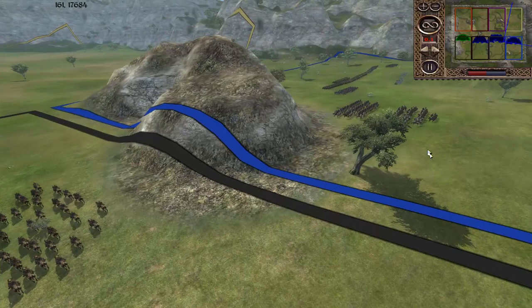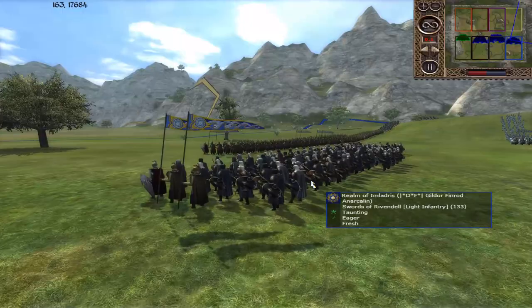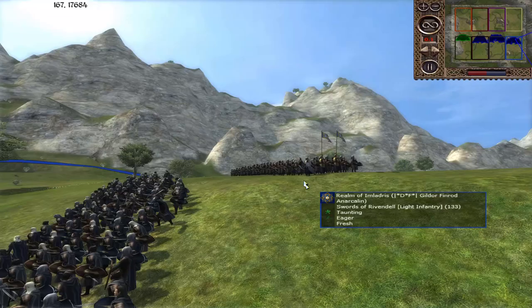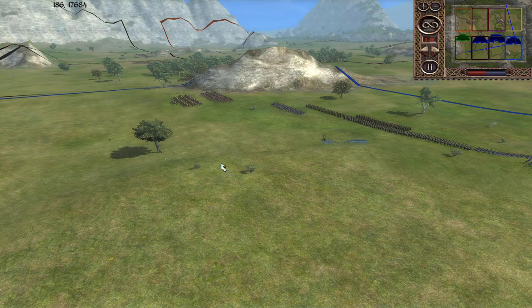The last ally here is Finrod. He's got his Elder Inway Lancers, the Riders of Brunen, the Swords of Rivendell with an armor upgrade - nice to see. Elder Inway Swordmasters, Elder Inway Archers, Elder Inway Spears, more Swords of Rivendell, and more cavalry. We have the Riders of the Brunen, the Gwaithi Roktor, and in the center the Gwaithi Arthan. A lot of cavalry for the blue team today.